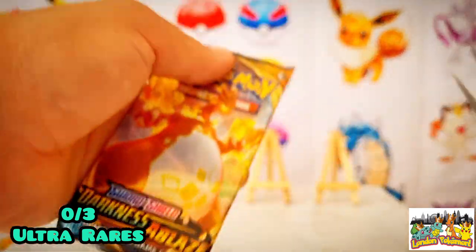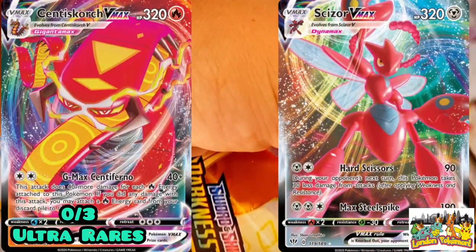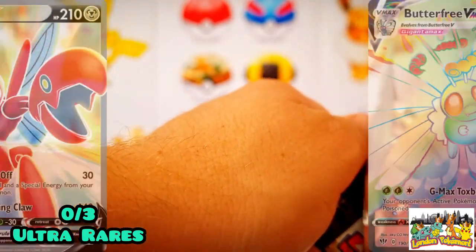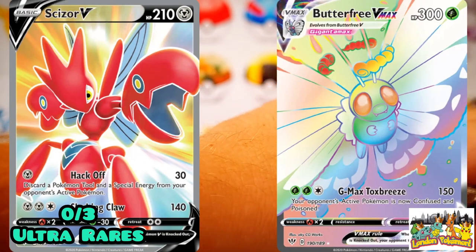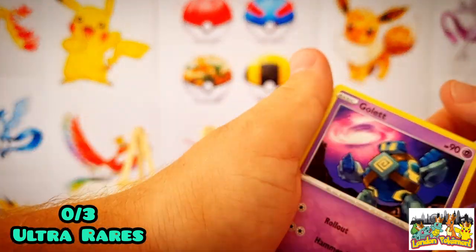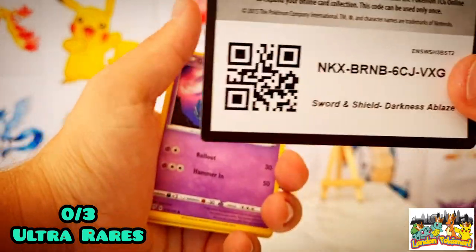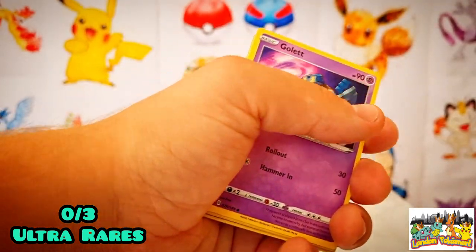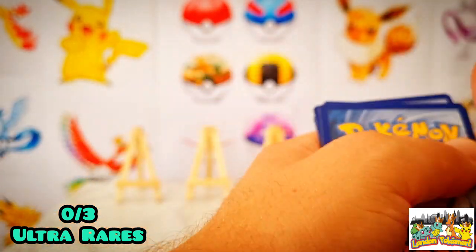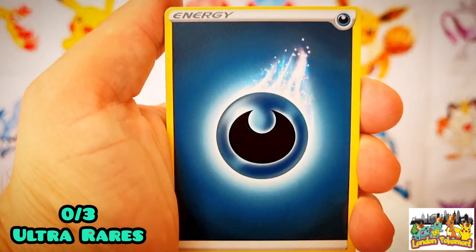Going into Darkness Ablaze next — 60% of this set to complete, with the Charizard pack art. We have pulled the Charizard V-MAX from this set before. We're still after the Centiskorch and Scizor V-MAX, the Houndoom and Crobat full arts, the Scizor full art, the Butterfree rainbow rare, the golden Rillaboom, and the golden Coalossal. It is a green code card — not a great sign — but we'll get stuck in anyway.